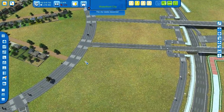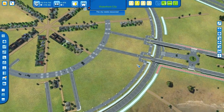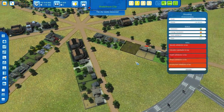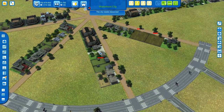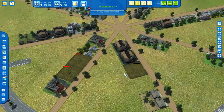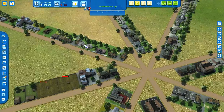So, first industry buildings. Let me think for a second — I should start with another road first. I know what you're thinking: oh god, he's building another road. But this will be pretty quick — I'd like to add a circularized road that will be the central roundabout for this industry zone.